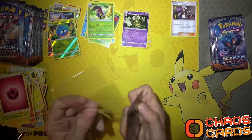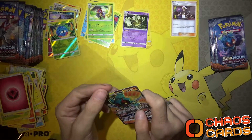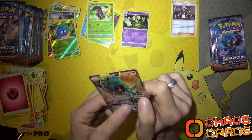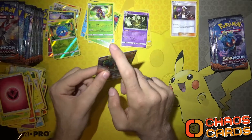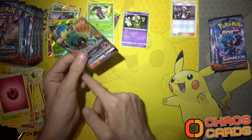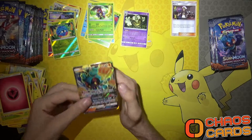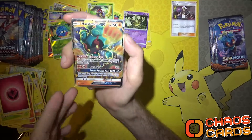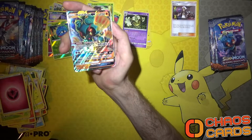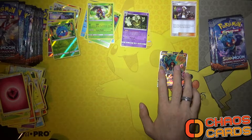How many of you watch people open packs and use KMC sleeves but put it on the wrong way - instead of the closing on the top they put it on the bottom? I don't know about you but that drives me crazy. Anyway, there we go - our first GX which is a Marshadow, so he can go down here.